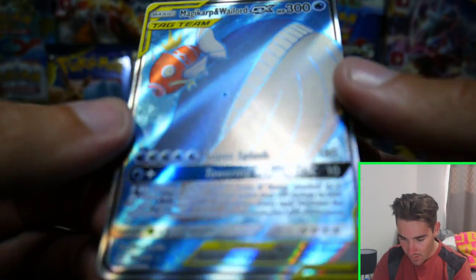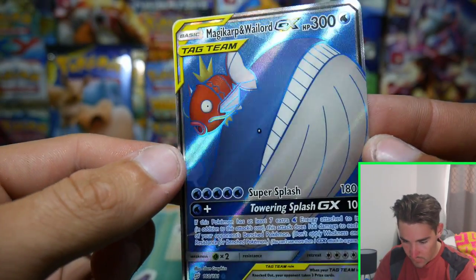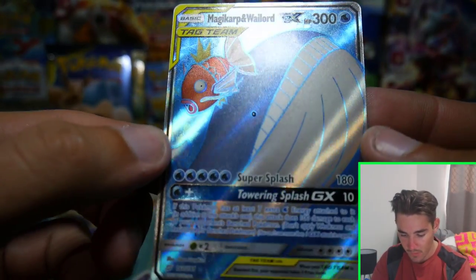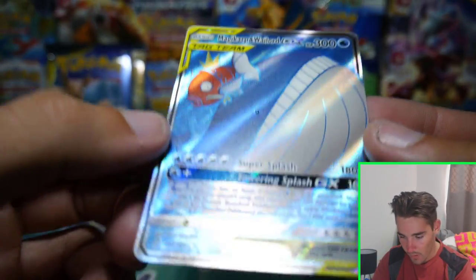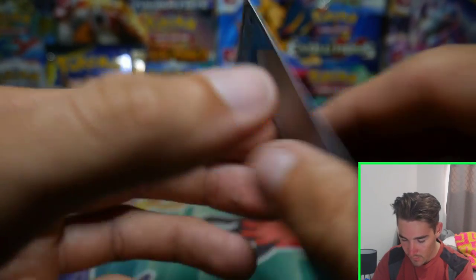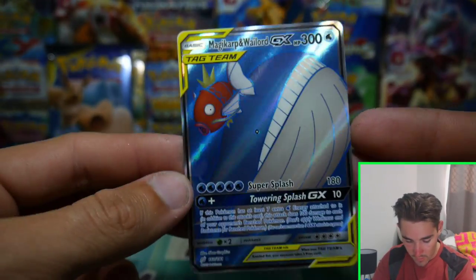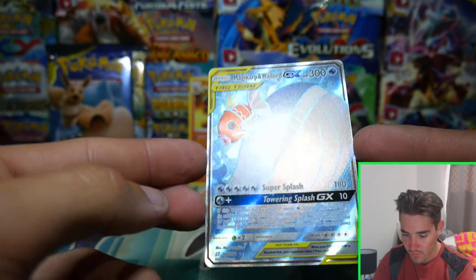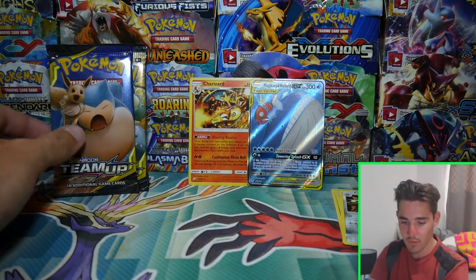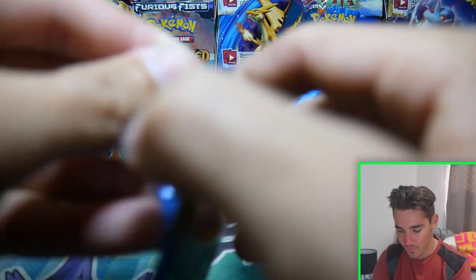Wow, look at this — it's a full art Wailord and Magikarp GX tag team! That must be the whole Team Up thing — tag team, two Pokemon. I actually really like that, that's sick. Love the texture on it, very very nice. That's such a nice card. Wailord and Magikarp GX full art — there's our first big pull of this opening. That is epic!